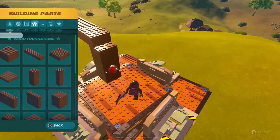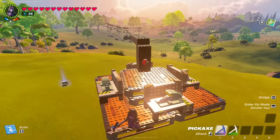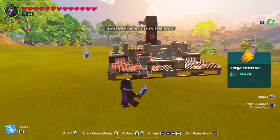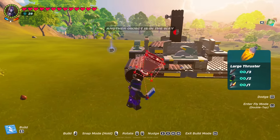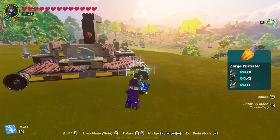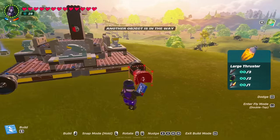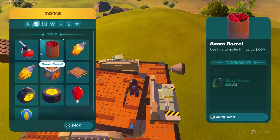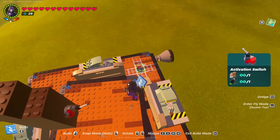So the next step is to go ahead and get your regular thrusters. Come to toys and get the large thrusters. Don't put too many on — if not, it's going to go crazy. Two should do it. And then you're going to need another activation switch, like so.